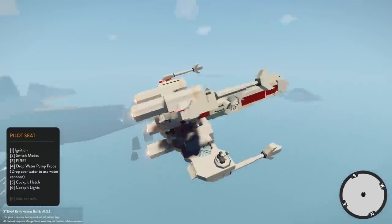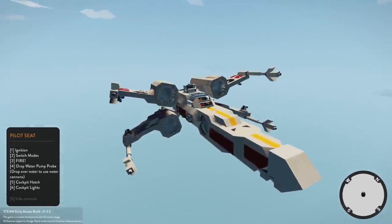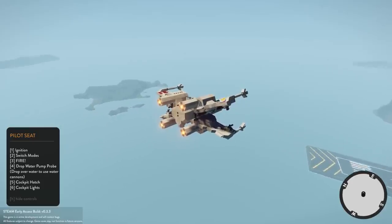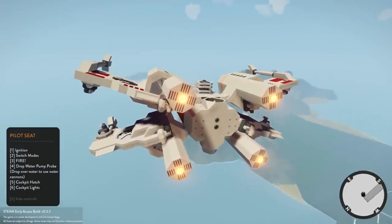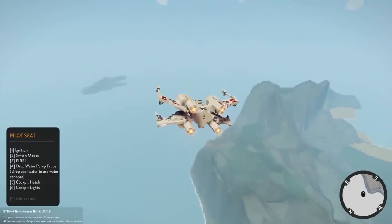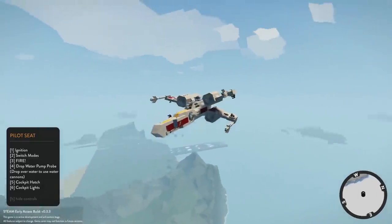If we had some sort of weapons on this thing and maybe some destruction physics, that would be really cool. Last episode we checked out a plane you could blow apart — it didn't fly the greatest, which I think was partly due to the game's physics, but it was awfully cool. This is an awesome creation too.